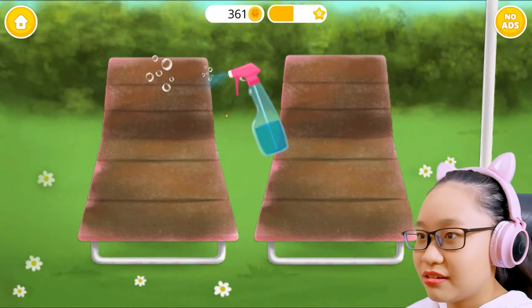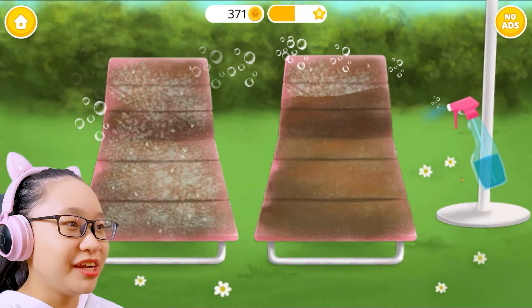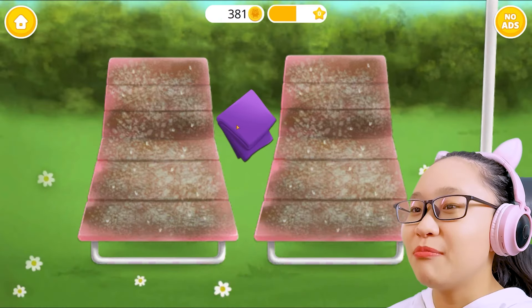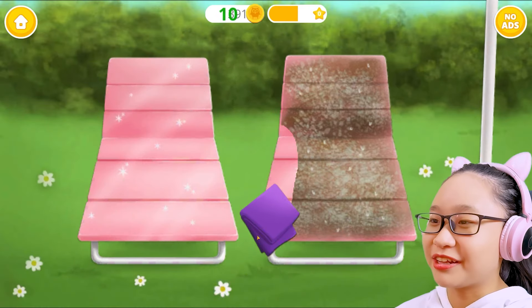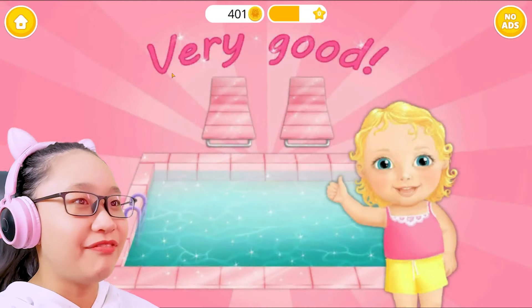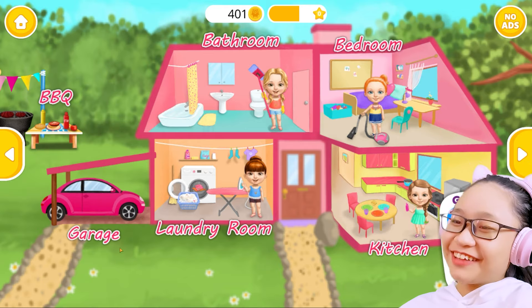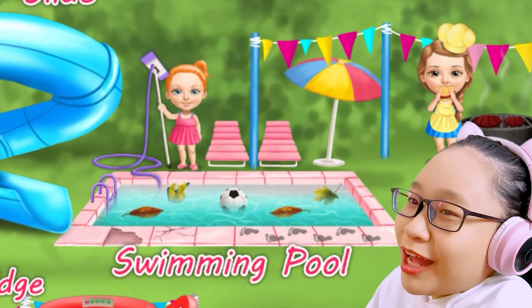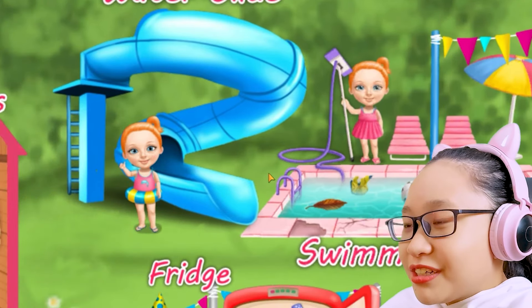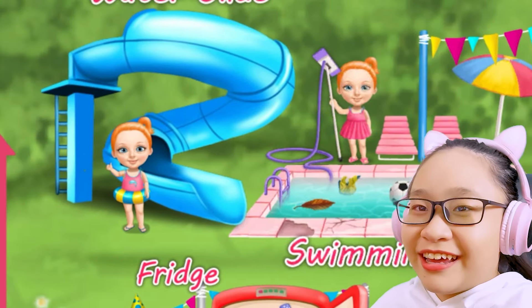Let's clean the pool loungers too — I thought we were done! Ew, filthy. Why am I doing all the work? These two girls are doing nothing. Why are they called sweet baby girls? You should name them naughty baby girls. I'm doing all the work — they're treating me like I'm some sort of maid. Congratulations, you got a reward! So we did the swimming pool — wait, it's still dirty? Hey, you two girls, did you do this? I just cleaned it. I'm not gonna help you clean it again.